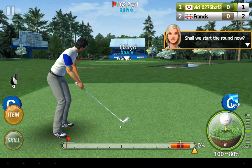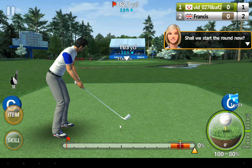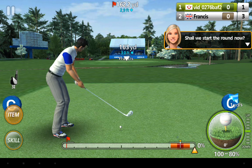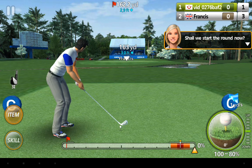It's a three-click system. You click the ball once to get the arrow moving along, click it for where you want the power to stop — the flag always tells you the best power to put into it — and as it comes back, press it again so that it's either a left or right curve, or as straight as you want it to go.